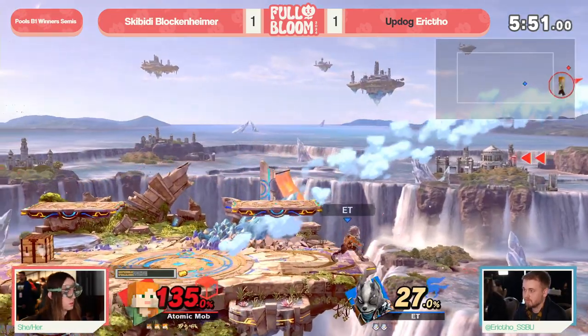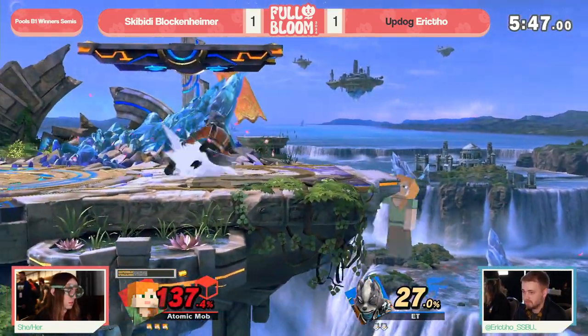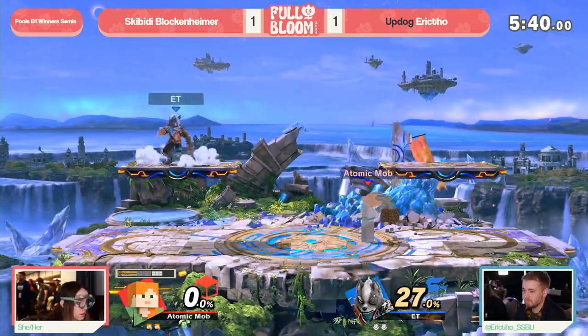Wolf not having the position to cover that one, but is able to use some platform movement plus a back air to lane you into this corner. And once Wolf has you there, he's got ledge trap options up the wazoo.